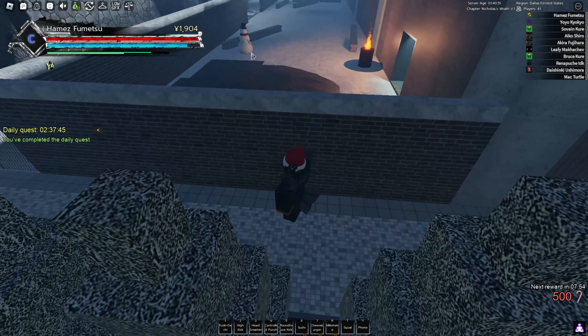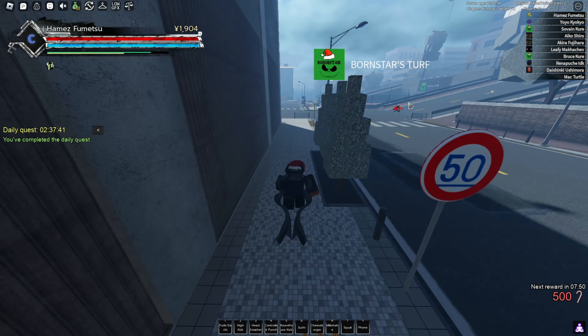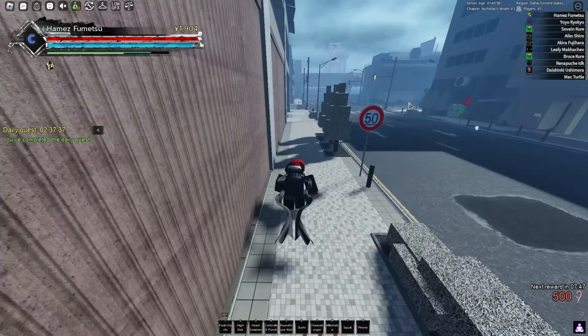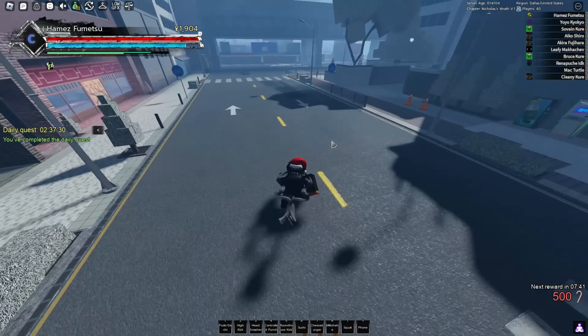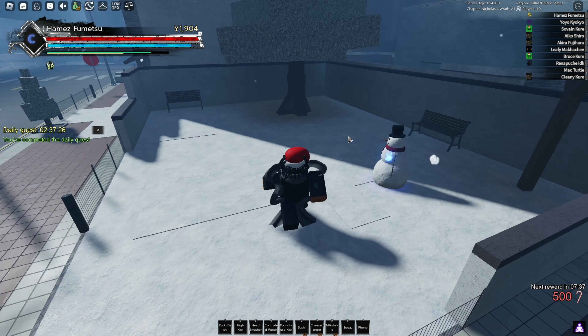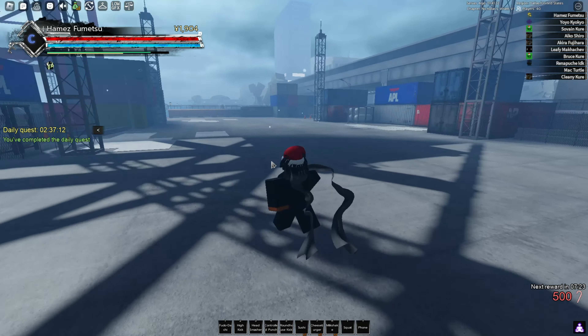There's also another one at the tournament right here. I think that's almost all of them. There's one I don't think I went over — there's one right in front of the sushi place right here. There's not one at the docks, but this is the location for the Santa boss if you guys want to fight it.